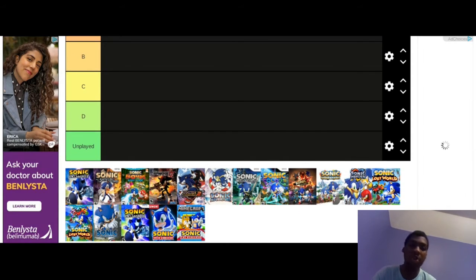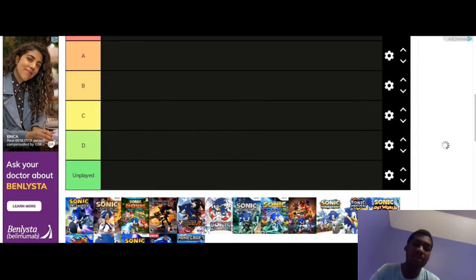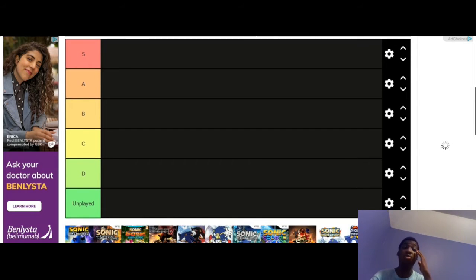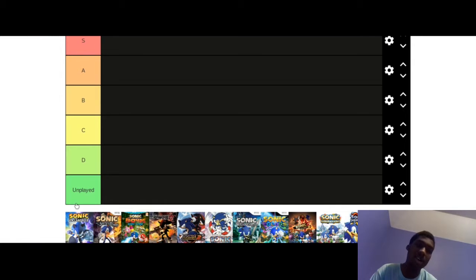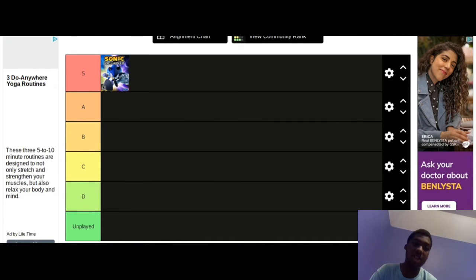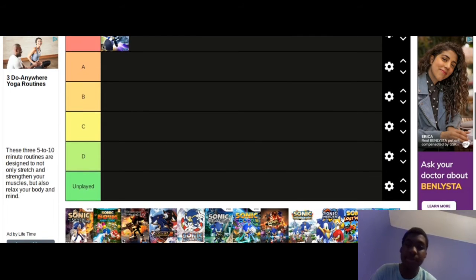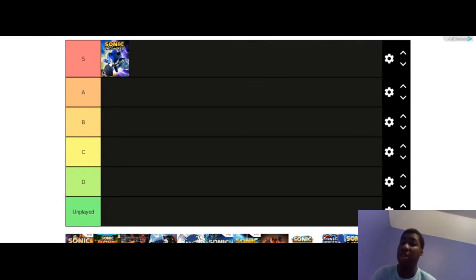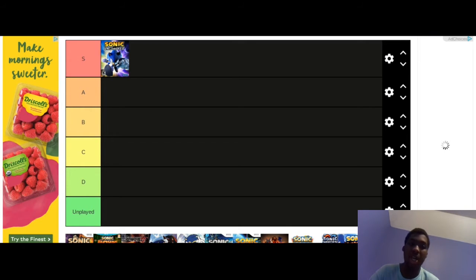We're going to start off with Sonic Unleashed HD. If you want my honest opinion, I think this game deserves to be in the S tier, because this was one of my favorite 3D Sonic games. Some people say Colors is better, but in my opinion this is the best looking Sonic game. The controls can be bad at some points, but it's still an enjoyable Sonic game and one of the best animated games of all time.